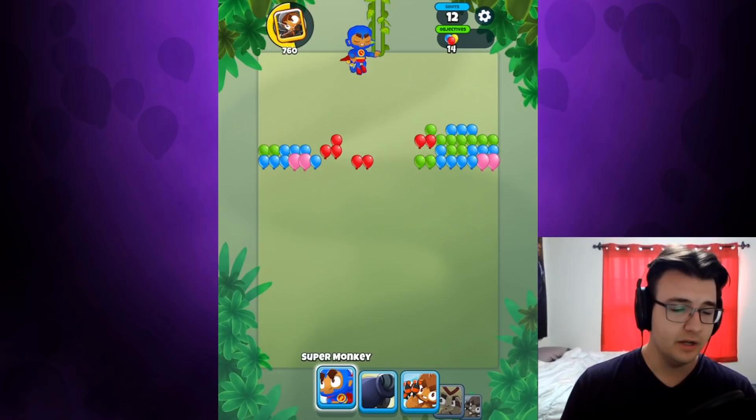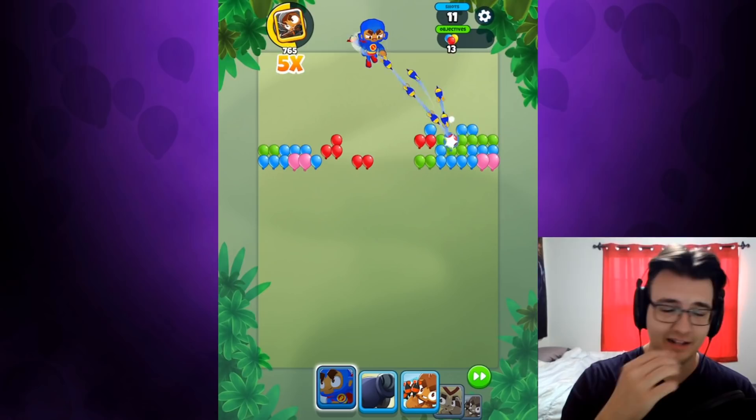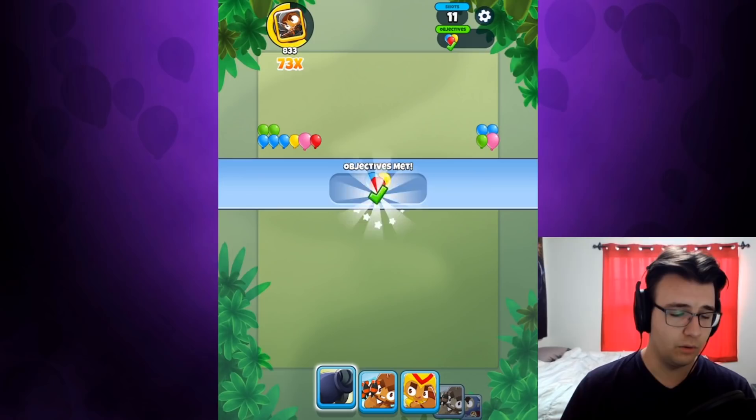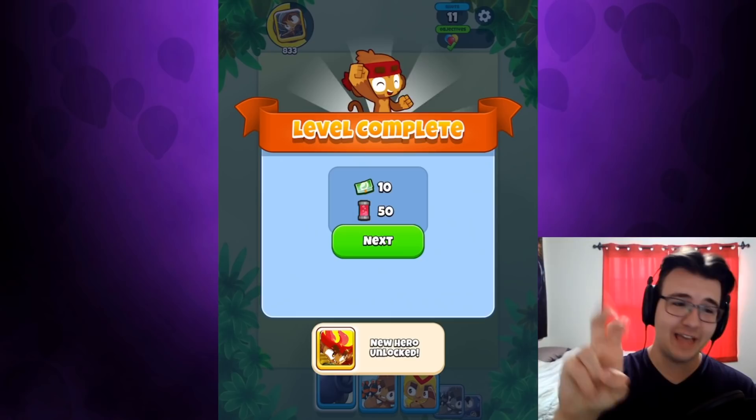There's at least a little bit of choice down here — there's a Super Monkey, Bomb Shooter, Dark Monkey. You can see the objective in the top right corner: the amount of Bloons you have to hit. It also says the amount of shots you have left — I have 11 shots left. I don't know if there's carryover, or if the levels are really just that easy.